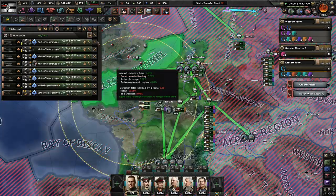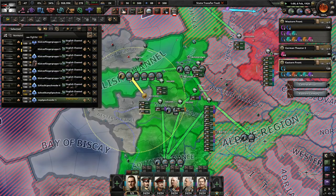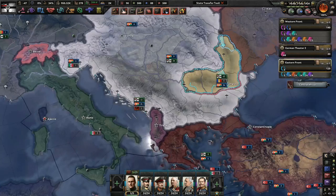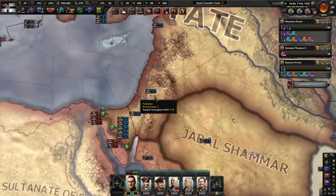We're still making a few more fighters - we're definitely going to need them for when we put our ships in here to be bait. The Italians are going to war with Persia? I mean, I don't know why, but whatever. What did the Persians do to you guys?